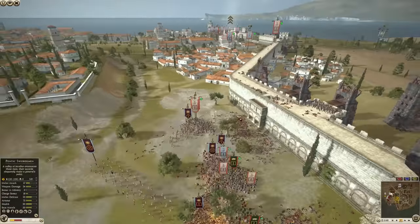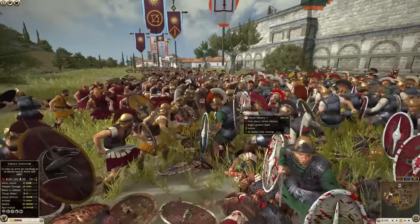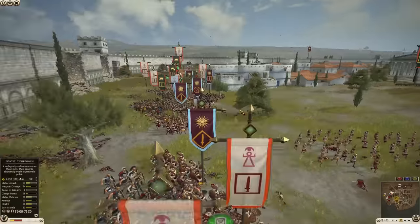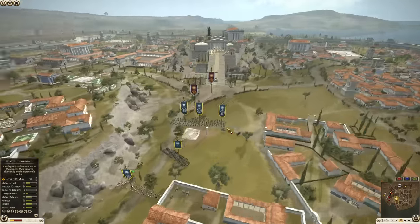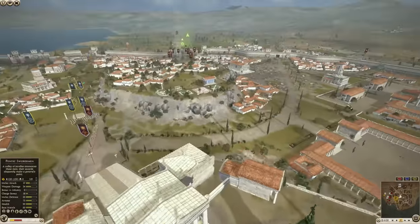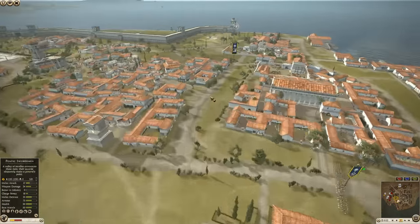Now we've got this last stand by the Macedonians. He's definitely struggling for sure. They've got a couple of troops for defense. But let's not forget — where are they? Where are they? Seriously, where are they? Ah, here they are — the chariots. They still have chariots. That's one unit — they had two units, right? Where are these guys? They pulled a Houdini on me.